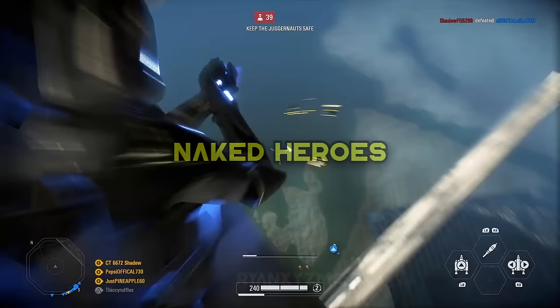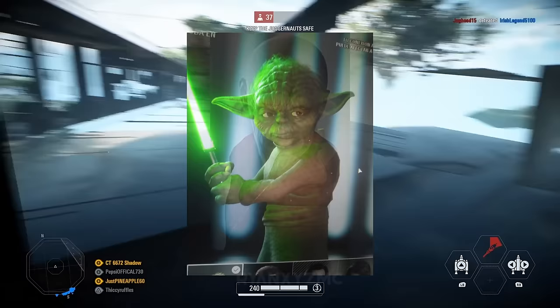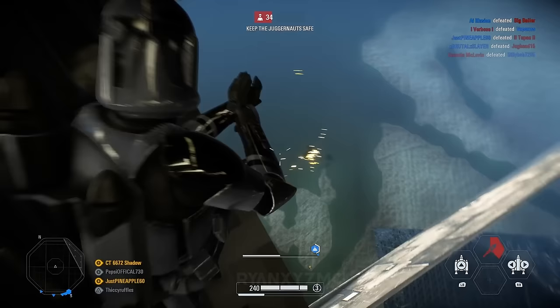Naked Hero. There are some really weird unknown bugs that cause characters — heroes and villains — to sometimes lose parts of their character model. It often results in invisible limbs, missing clothing, and other weird visual glitches throughout the game. It's not that common though.